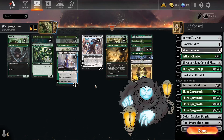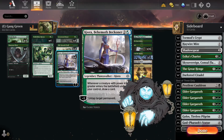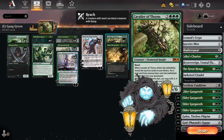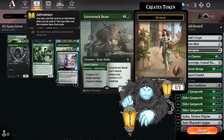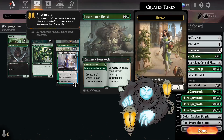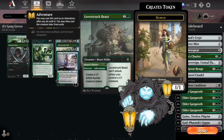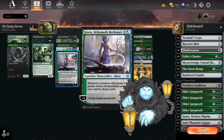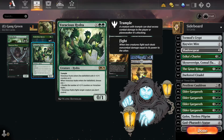You also have a little help from Kiora, which untaps permanents including mana dorks or lands for additional mana. In Pioneer she gets to untap Nykthos and it goes absolutely crazy, but here she's still fine. Whenever a creature with power four or greater enters the battlefield under your control, you draw a card. This version of the deck leans into that — we have four copies of Old-Growth Troll, four copies of Cavalier of Thorns, four copies of Lovestruck Beast, and two copies of Voracious Hydra, which can fight your opponent's creatures or just become a giant hydra.